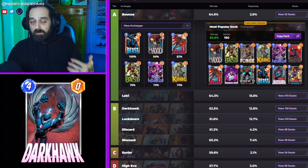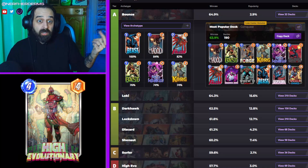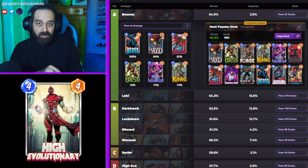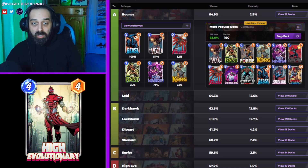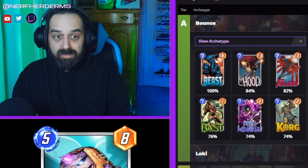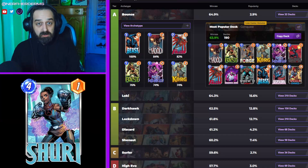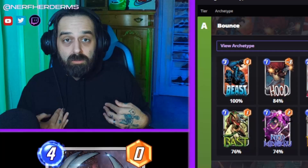If you don't own Niko Minoru, try out Iceman, Spider-Ham, or Hawkeye even. I ran Rocket Raccoon in some bounce lists — they weren't this type of bounce lists, but if you're feeling frisky, try out Rocket Raccoon. It's not that bad. Also, be careful with your Shadow King. As a matter of fact, you can cut Shadow King for something like Medusa. That's what I do, because small brain — I'm not a smart man.